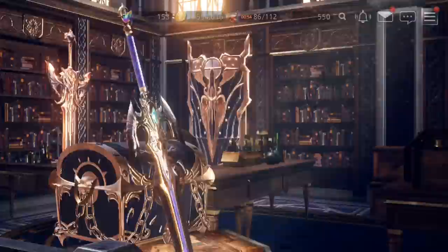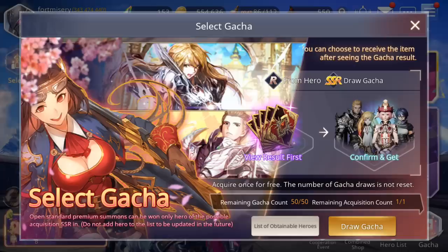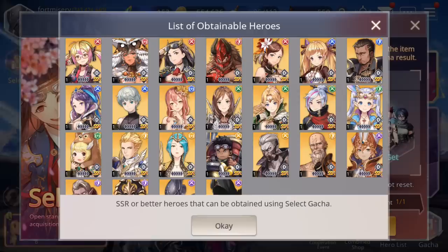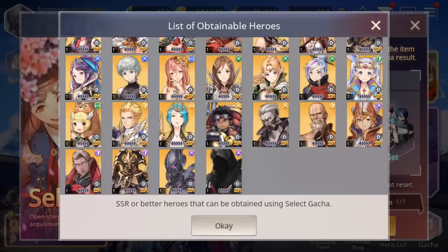Then once you get through 3-10, this will be available — which is going to be your selective summons, where you basically get an SSR hero every pull. And then you'll get a random amount of SRs and rares as well.